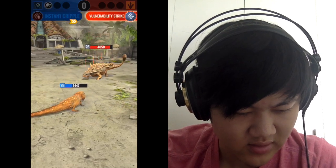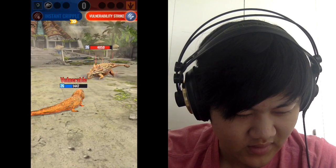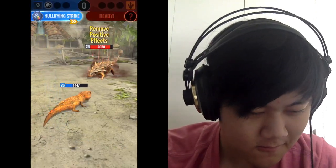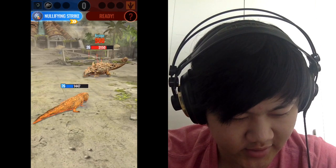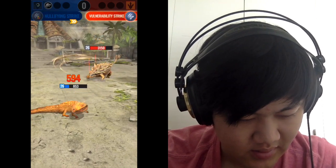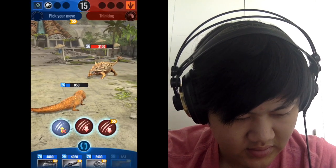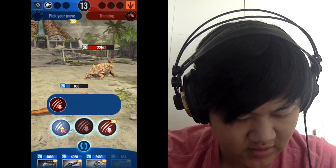Assuming they go impact — oh no, just a basic ability strike. Well, at least they learned something. I could just keep on nulling, or rotating between null and distracting since it doesn't have that much damage anyway.